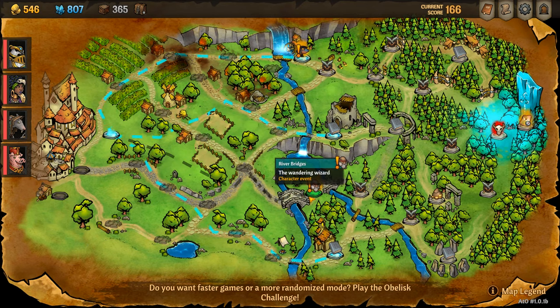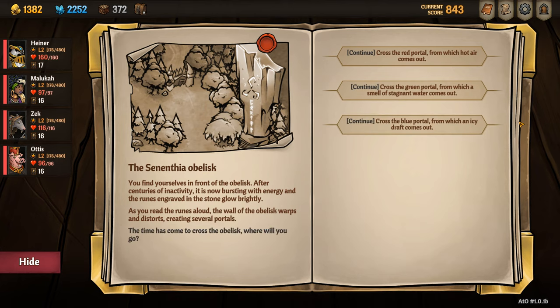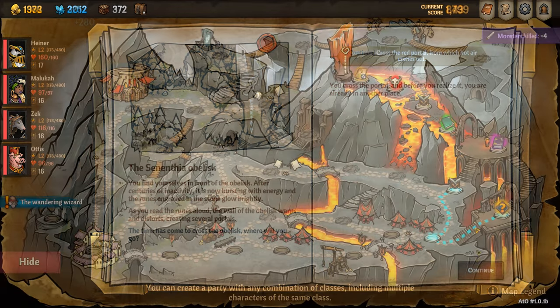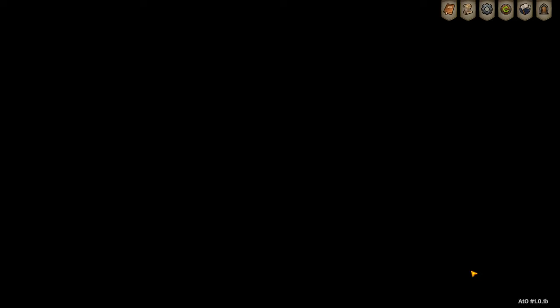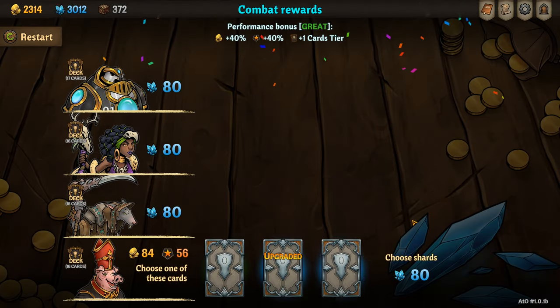Unlocking Cornelius isn't too hard. To start, you navigate to the river bridges in act 1 in the middle and select accept. You then complete act 1 as normal and navigate to the red zone. In the red zone you navigate to the cult temple in the bottom right and then select combat. You then finish the fight and you will have unlocked Cornelius.